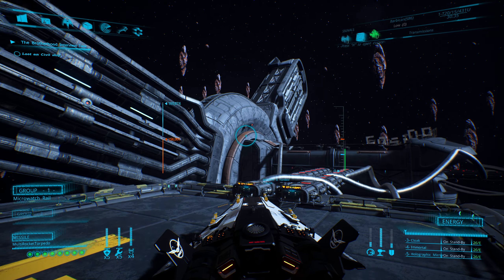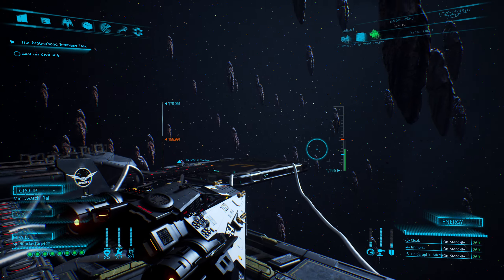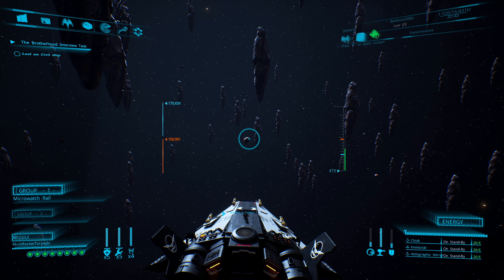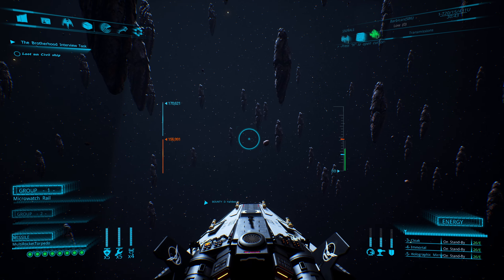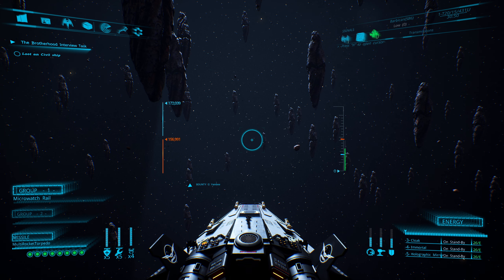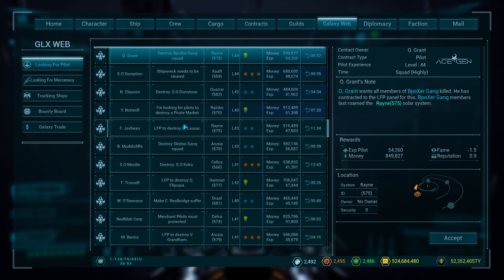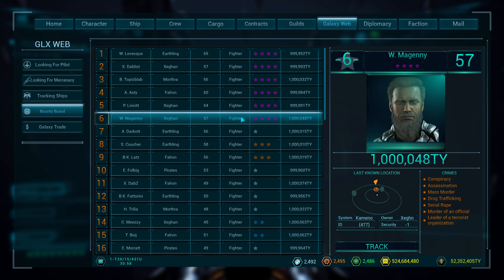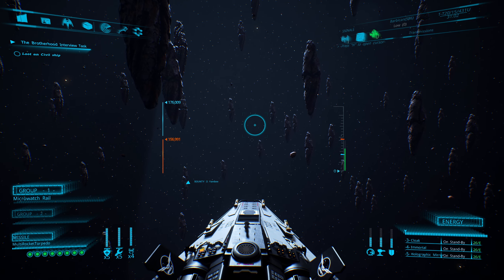So there you go, folks. X-M, two rooms of a number one bounty contract — pays out plenty well. Good money if you can hack it. I wouldn't be too worried about the level spread once you get... I'd say at least by level 40. Especially if you did like this 57 guy — that'd be no problem at all. Good money. Thanks for watching, guys, have a good one.